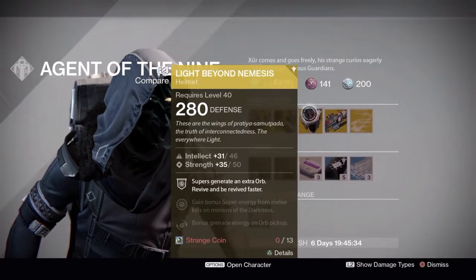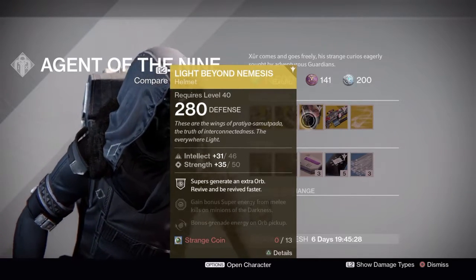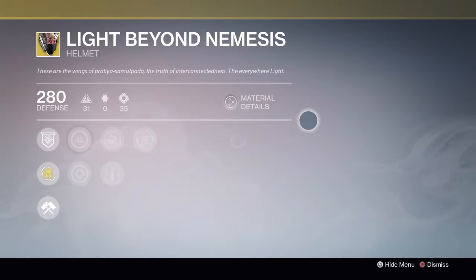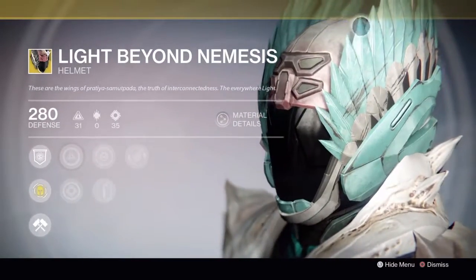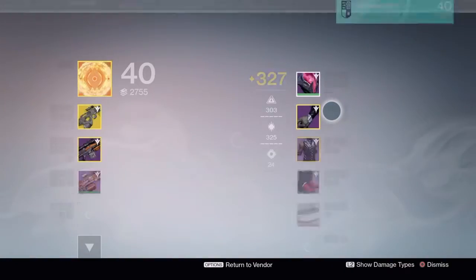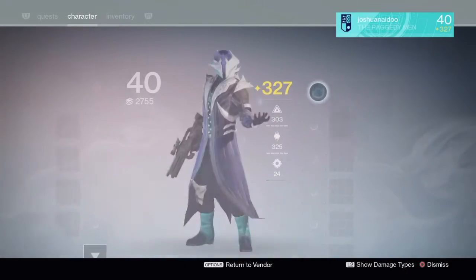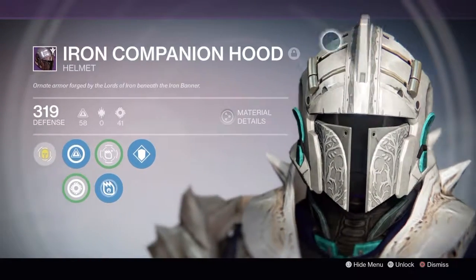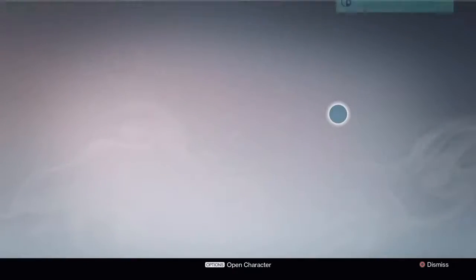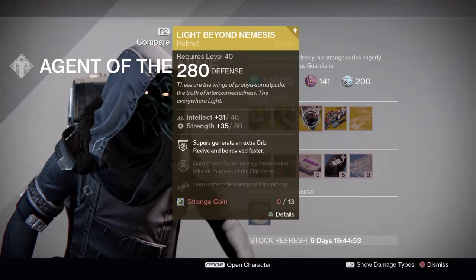For my main class, the Warlocks, we have Light Beyond Nemesis. It has an intellect/strength roll. The only downside about running this helmet is it's a pretty big helmet — look at the size of it. Compared to what I'm currently wearing, it's definitely smaller, or you can even try the Iron Companion Hood, which is the smallest Warlock helmet in my opinion. It's pretty easy to headshot somebody wearing a Light Beyond Nemesis, but it does help your teammates.